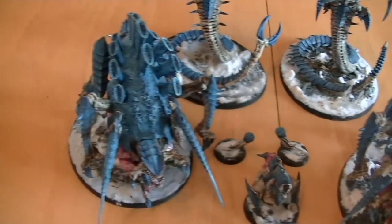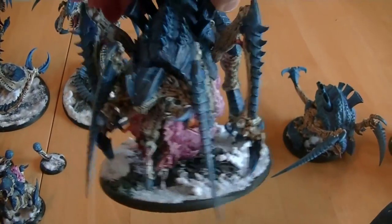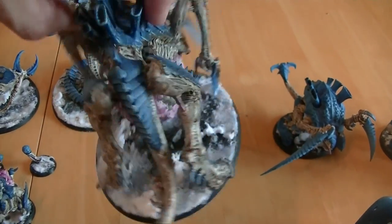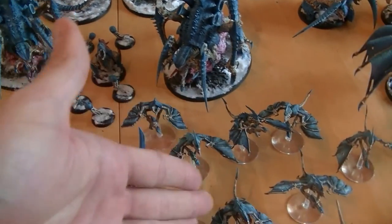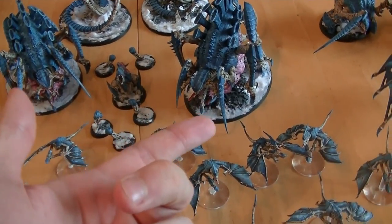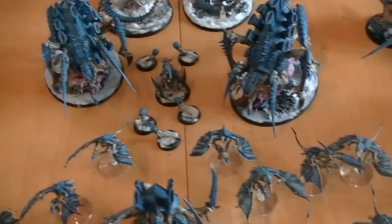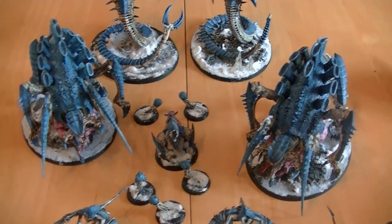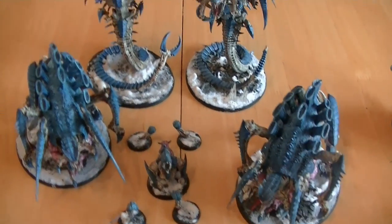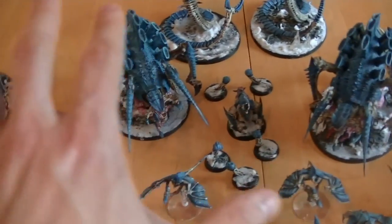Then I have two Tervigons. Tervigons got the biggest nerf in my opinion, and a lot of people on YouTube and Tyranid players agree. Their points went up, and the explosion range — if they die and any Termagants are within range they blow up — went from 6 inches to 12 inches. However, they are Level 1 Psykers; you give them Dominion and their psychic range goes from 12 to 18 inches, which partially offsets that nerf. But it's still too expensive, and they're in the HQ slot — you have to buy 30 Termagants to make them a troop. I used to take two, now I take one, just so I have a monstrous creature able to hold objectives, or in kill points move up and spawn Gaunts to overwhelm.